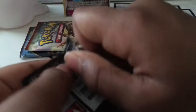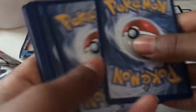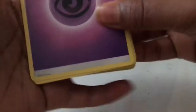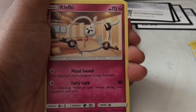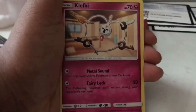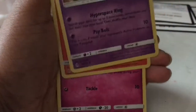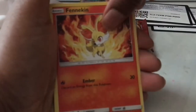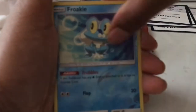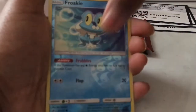Okay, another Forbidden Light — let's see if we can pop another GX. Here's the code card. We get Clefairy, Hoopa, Lairon, baby Rockruff — he looks so sad, like where did my trainer go. Fennekin burning in flames, and then reverse Froakie — nice — and that's the pack.